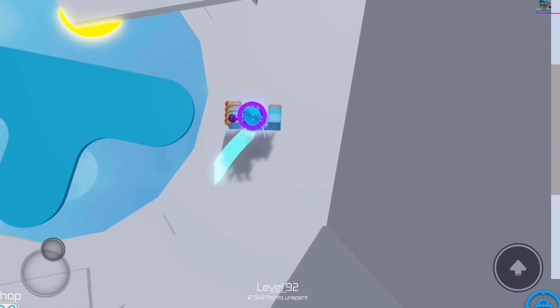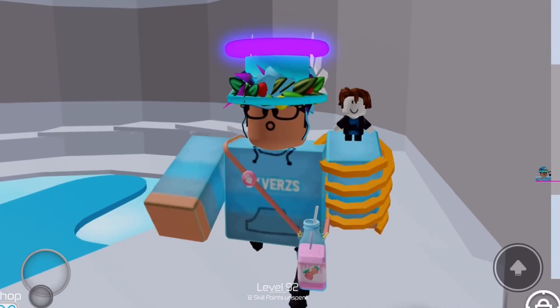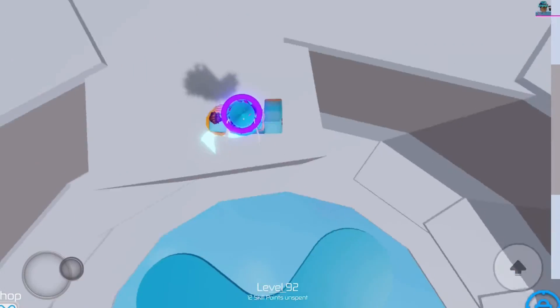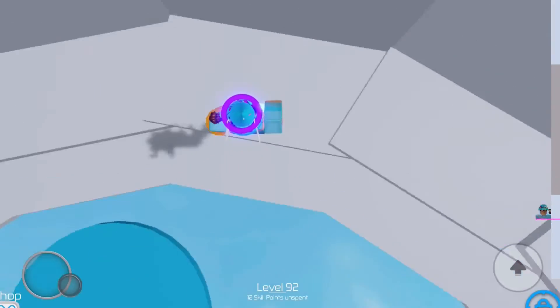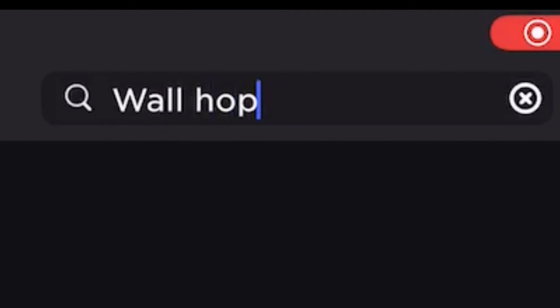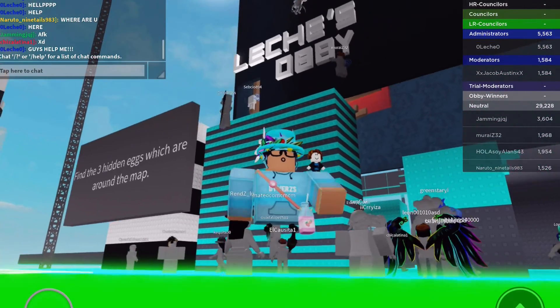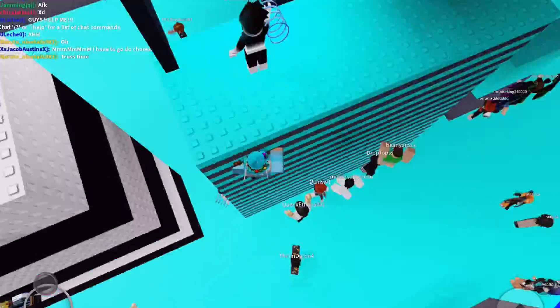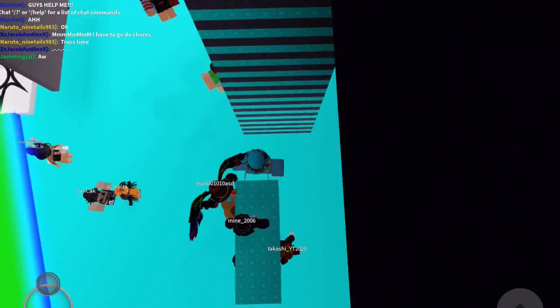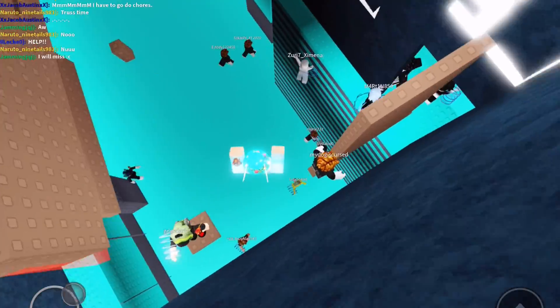There's also a different way to practice. It's harder to wallhop into Tower of Hell directly, so there's another game where you can warm up — just by jumping, holding down jump, and flicking your finger so your hands get moving. Search up 'wallhop practice,' select it, press play, and you can warm up there. Tower of Hell is much harder, and yeah, that's basically it.